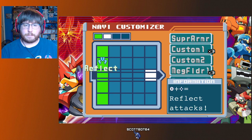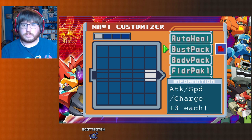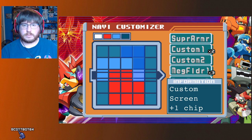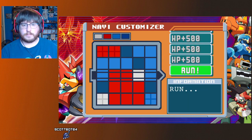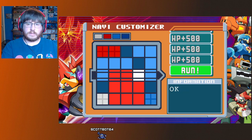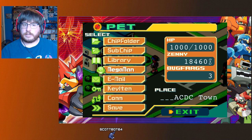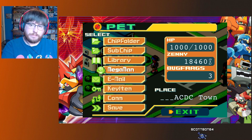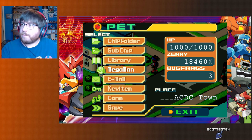Let me take a second to put my stuff back — I kind of like my normal setup with two Custom Ones, Attack, Speed, Charge, and Buster Pack. Reflect is even though it's not as good, it was helpful against Protoman. Granted I got a little lucky with Falzar, but honestly it required some luck with either Falzar or Bodyguard anyway.